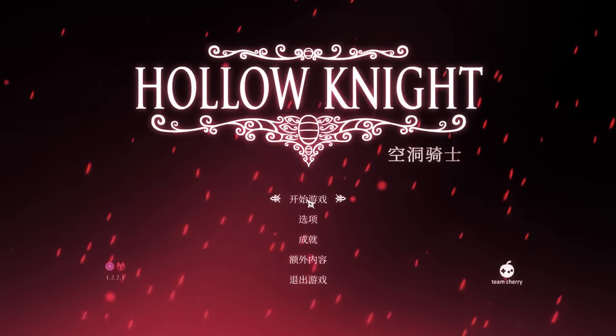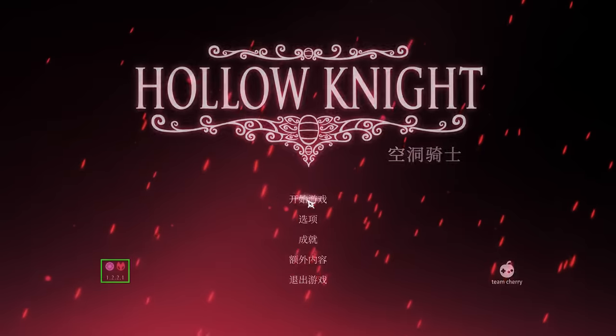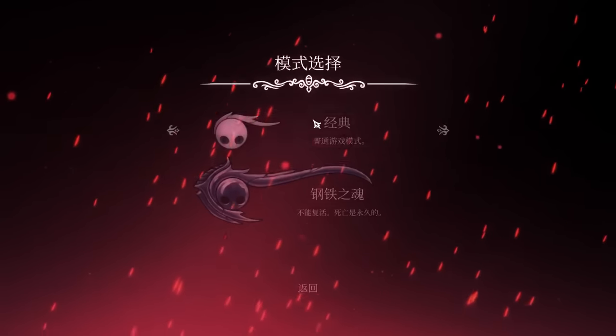Something worth noting is that Lep is performing this run on version 1.2.2.1, which is an older version of the game, and inventory drops are a lot easier to do on this patch than on current patch runs. Alright, let's actually start the game now and see the initial inventory drop.